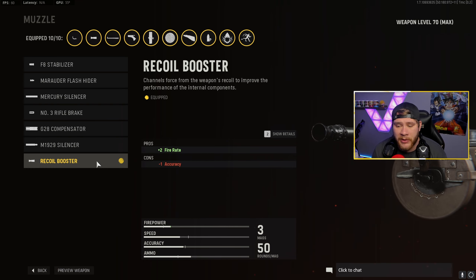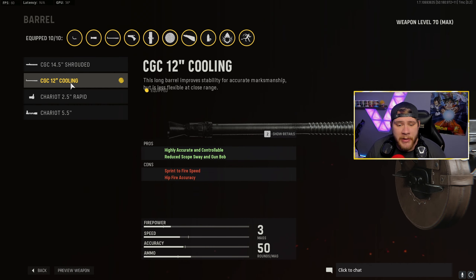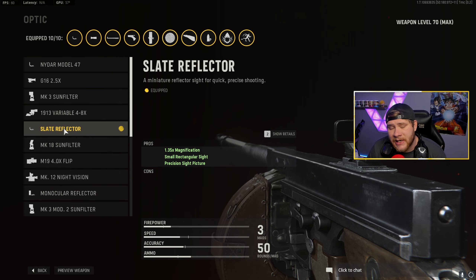Moving on to the barrels, we got the CGC cooling barrel. The reason I'm going to use this is because it's highly accurate and it also reduces scope weight and gun bob, which means it's not going to move around a whole lot while you're aiming down sights and shooting. This right here is going to make this thing have practically no recoil. We get the slate reflector sight - I love the slate reflector sight, honestly I think it's the best sight in the game.